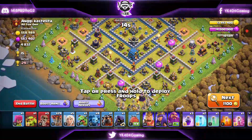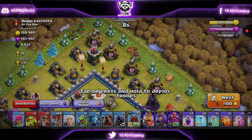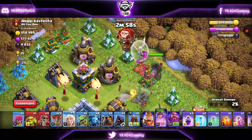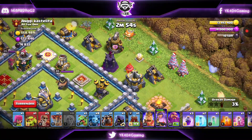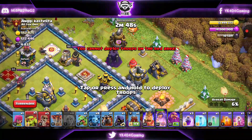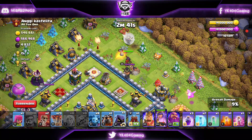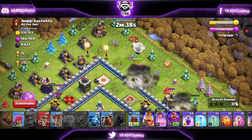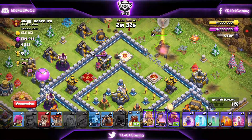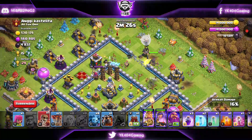Alright, so we're diving into the first attack here. This is a practice attack because practice is important — practice makes perfect. I'm going to do a log launcher here. Let's start the Queen and then do the healers. Doing the coco loons before dropping the healers is important because there could be black mines right in front. So let's drop the sneaky goblin and the baby dragon to funnel and ensure the queen is going inside. Dropped a headhunter to fight the enemy king, and my queen should walk inside. I'm starting the king to funnel the other side of the base so my queen does not walk toward the area where the king is currently funneling.